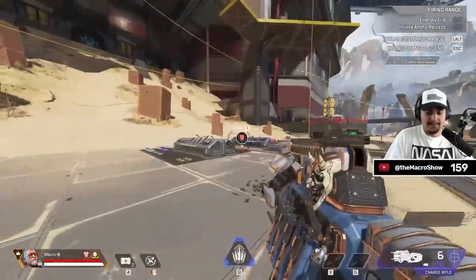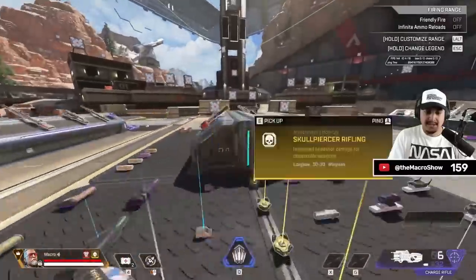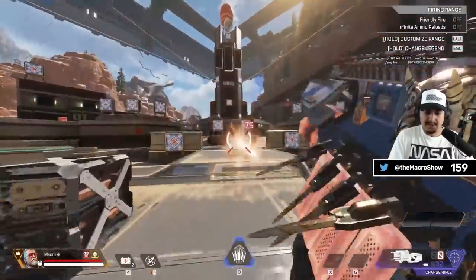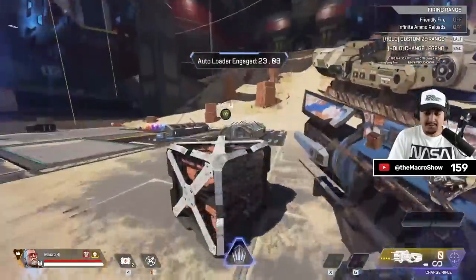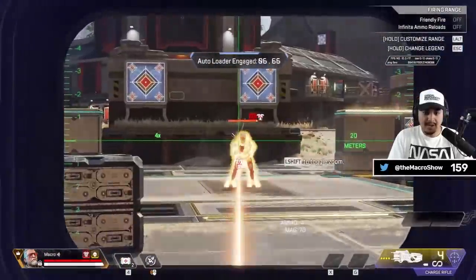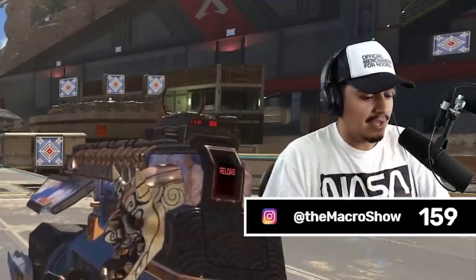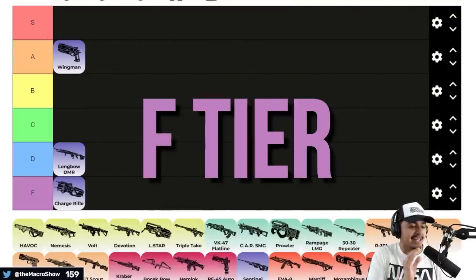Next up, the Charge Rifle. The Charge Rifle doesn't have many attachments — the only one you'd ever want is range. It feels like there are definitely better weapons you could be using as a third weapon. Even when you have your ultimate out, you get the same problem as the Longbow. A gold Charge Rifle only gives you a sight and a sniper stock — that's it. The Charge Rifle is broken as a main weapon, but as a sling weapon, it's genuinely the worst option for Ballistic. You're not getting any of the value you want from his ultimate or passive. Charge Rifle: F tier. Run it as your main, not your third.